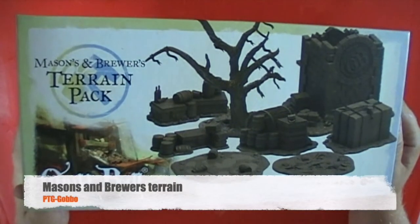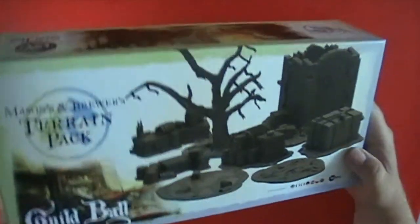Two full teams come in the box which I think is really nice. And this is the terrain pack that I managed to get with it as well - the Masons and the Brewers terrain. We're going to open it up in a second and have a look at what comes with it. Hopefully we'll get a full pitch on the board and then some videos of it all coming soon.